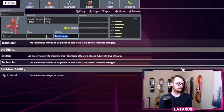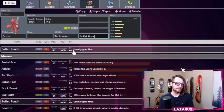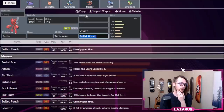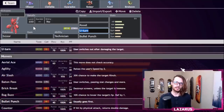Up next is Scizor. Technician makes moves at base 60 or lower get a 1.5x boost, so Bullet Punch — already 40 base power — gets a STAB boost and a Technician boost, making it really strong. Then U-turn to soak damage and switch out. We already have a Defog user, so we don't need it here. Roost restores health — similar to Gliscor, having bulky mons that can restore their own health is really good, especially in the Scizor mirror match.